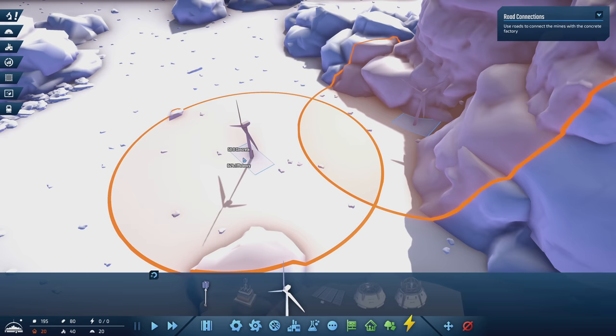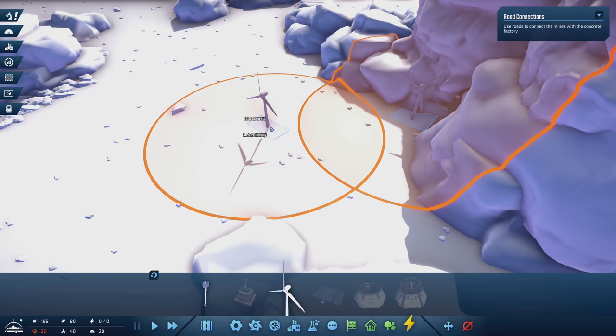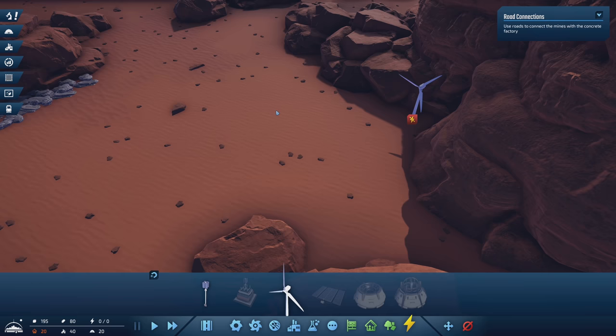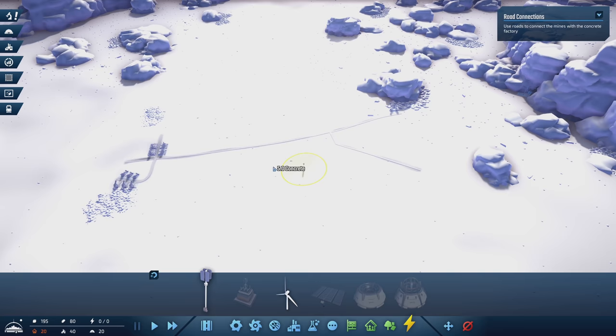Notice the wind turbine has an orange circle — that is not its area of effect, that is its area of efficiency. So if I cross the streams, if the circles overlap, notice how it gets a little bit less efficient. I need to make sure the circles do not touch each other. For that reason, we're going to have the second one over here in this area. We don't need it yet though, so let's hold off on that and take the power poles instead.